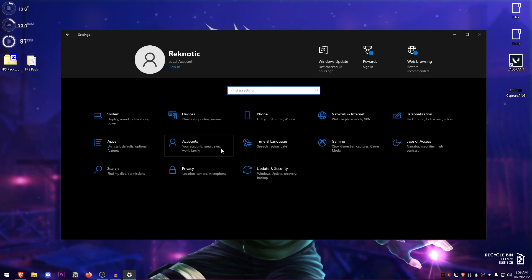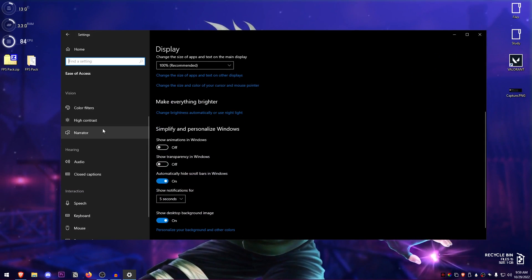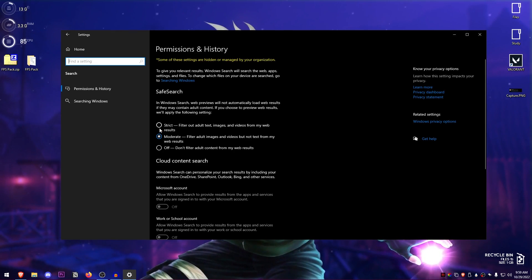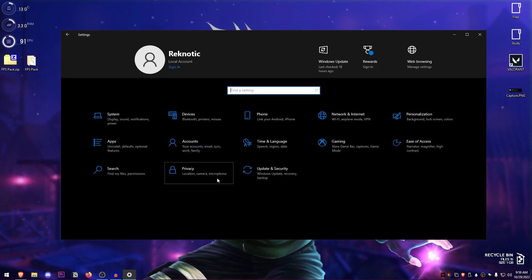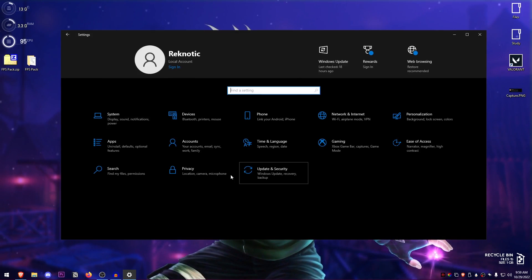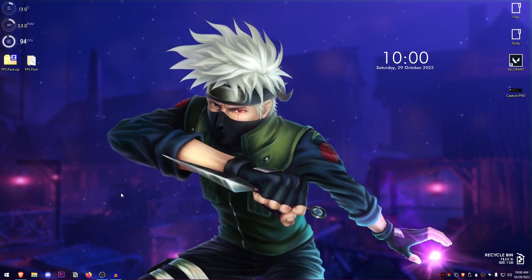Go back to Home and go into Gaming. Make sure that Game Bar is turned off and Game Mode is turned on. Go into Ease of Access and make sure most settings you don't use are turned off. Go into Search and make sure it is set to Off, and searching Windows is set to Classic. Go into Privacy and make sure everything except your camera and microphone is turned off — especially background apps. In Update and Security, check for updates and make sure Delivery Optimization is turned off.